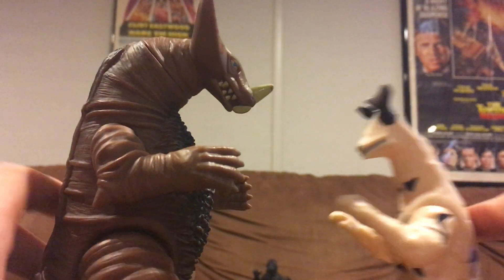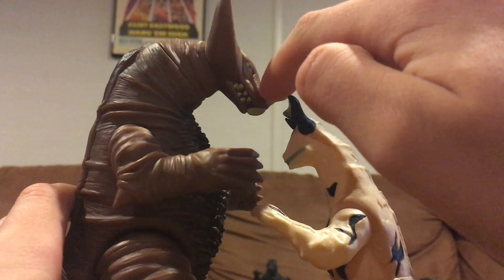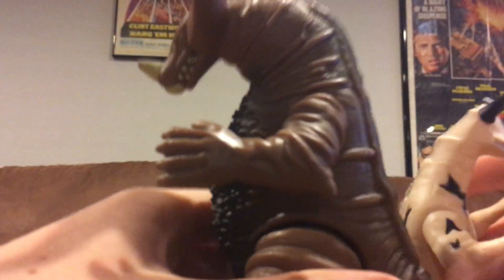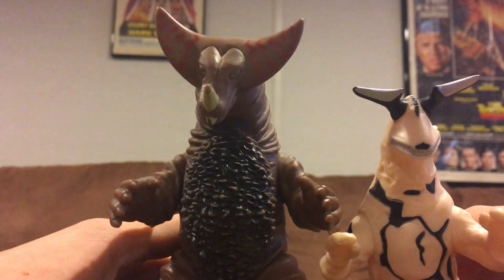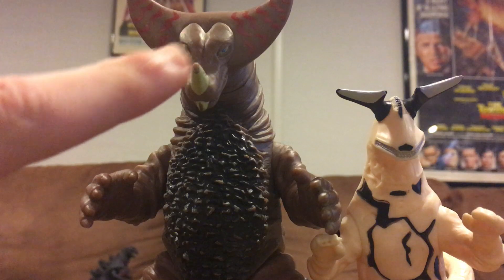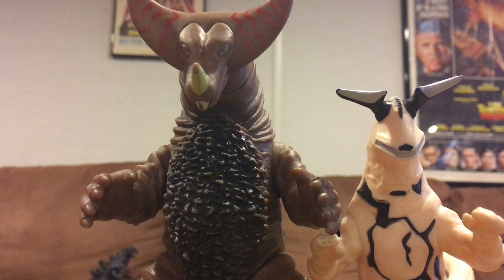Now onto sizes with Eleking. Eleking is about as tall as the bottom part of Gomora's nasal horn — that's the tallest part. The paint and colors have worn off on this Eleking figure since I use him a lot. And that's it for Eleking.